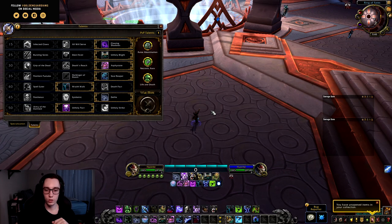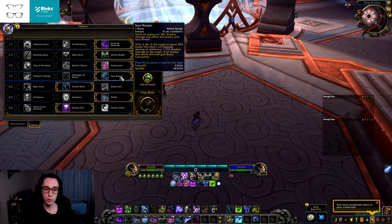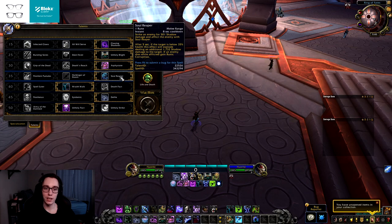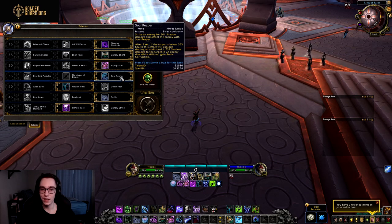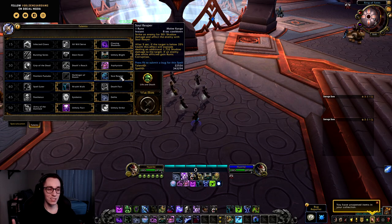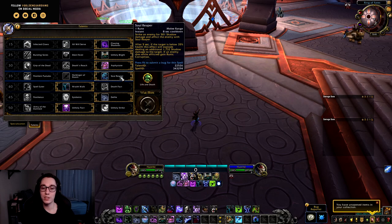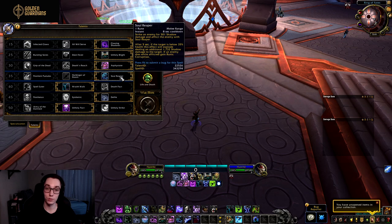Now let's look at the changes to Unholy. One change is to Soul Reaper — it now costs one rune, has an eight-second cooldown, and is essentially an execute ability once again. It strikes your enemy for shadow damage and afflicts them with Soul Reaper. After five seconds, if the target is below 35% health, this effect explodes dealing additional shadow damage. If an enemy dies while afflicted by Soul Reaper, you gain Runic Corruption. So this is no longer a resource-generating ability except when sniping a dying target.